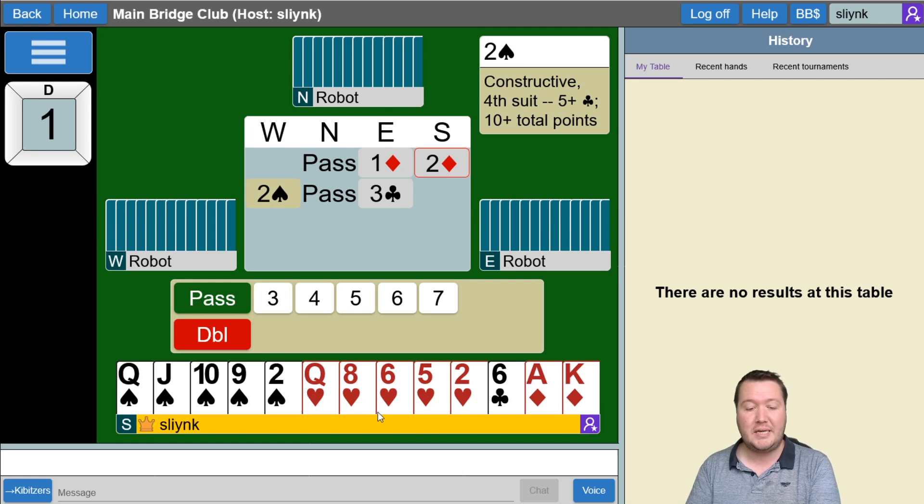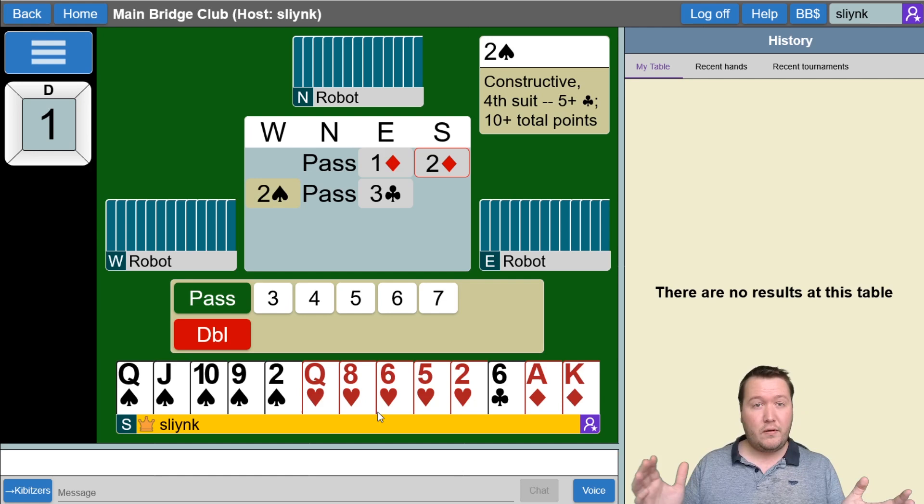The next thing I wanted to talk about is what bidding system the robots actually use. They play two over one, which if you've never played it before is a lot like standard. The only difference is that when your partner opens one of a major and as responder you bid at the two level, that's now game forcing rather than 10 or more points like in standard. If you're in that intermediate range, you keep the bidding at the one level in the new suit. One no trump has a wider range in two over one.